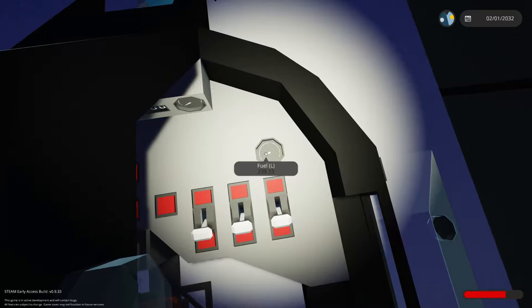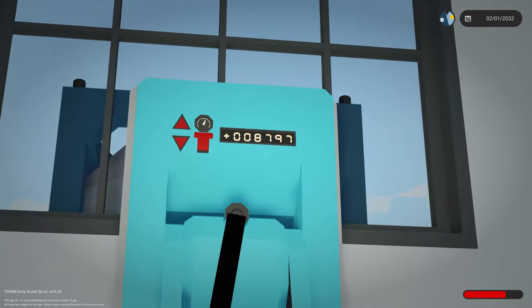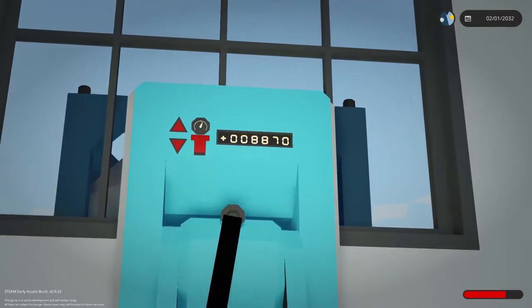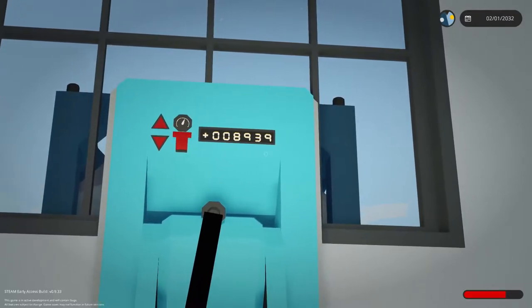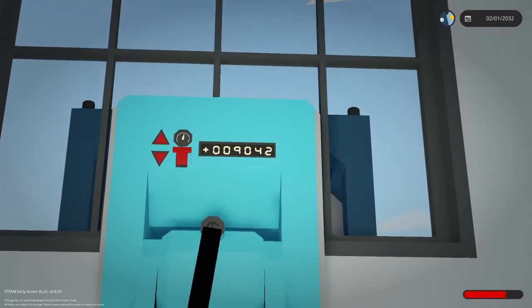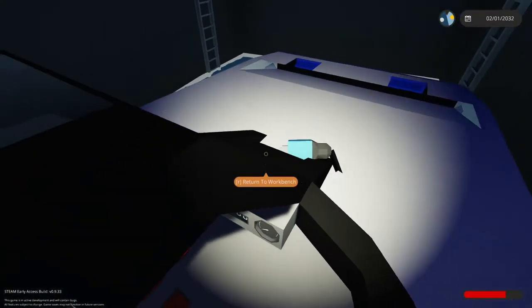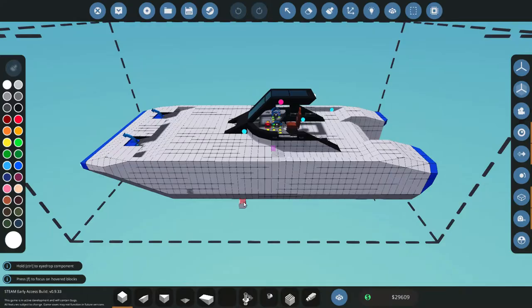Check this out — look how fast the fuel is going back into the tank. That's crazy fast compared to before. I've done nothing different here, but what I did just do is save the game and load it, and then suddenly it went from 1 litre every maybe 3 seconds to really fast. I don't know why — that must be a bug. But anyway, all the fuel is back in. Let's get into the workbench.